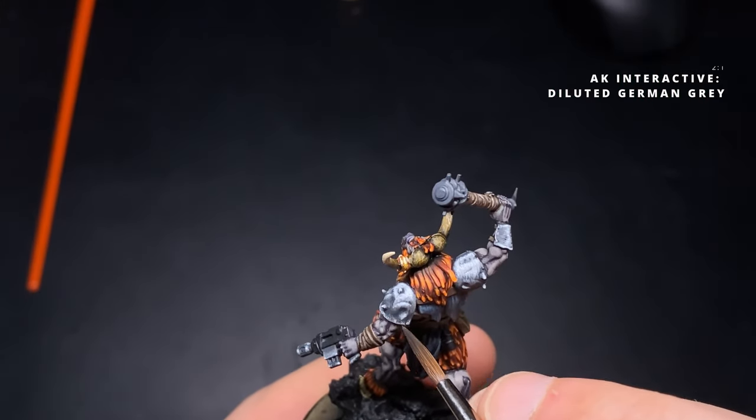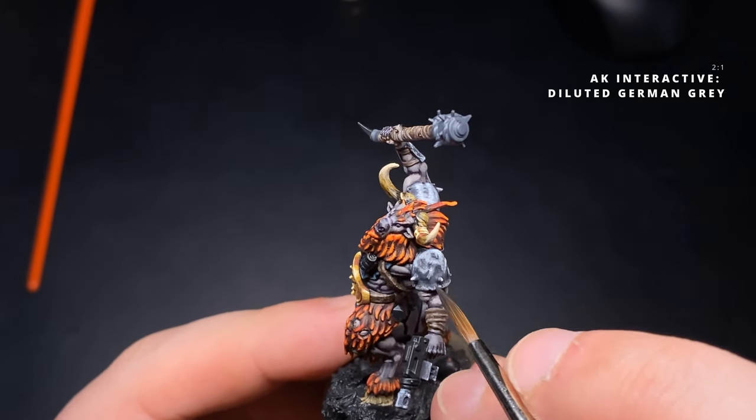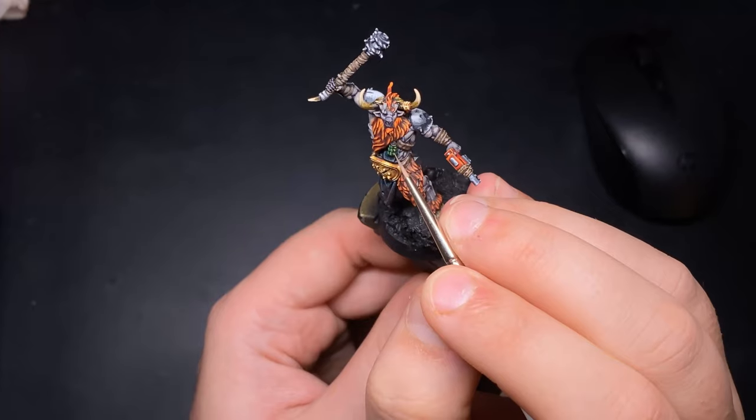I glaze a heavily watered-down German Grey all over the shoulder pads to tie all those greys together. It's a skill set worth trying even if you fail — you can just start again and build it up, or go back to metallics if that's not the look you want. Now that the bulk of the model is done we're going to focus on the smaller details.